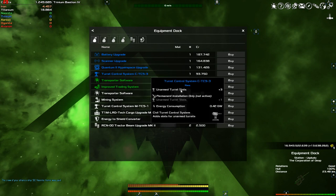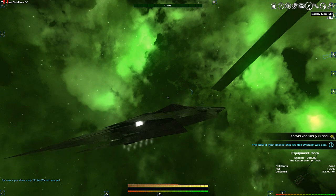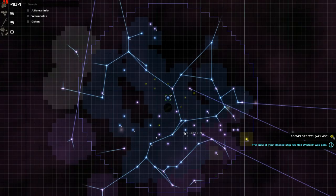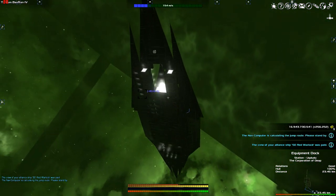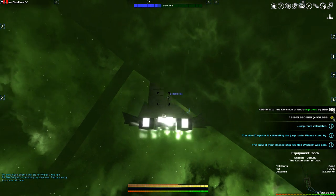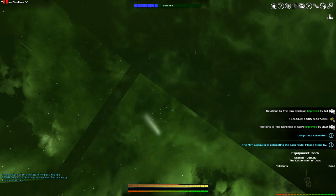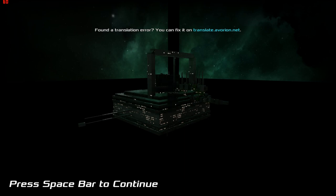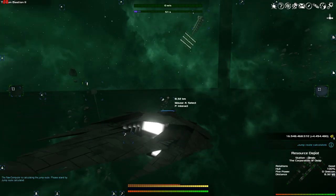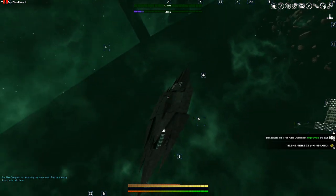There's also a scanner upgrade that you probably don't really need. However, the other thing that would be really nice to find would be a detector. Didn't see any here, so let's jump to the other equipment dock. We're looking for common stuff that's going to help you - detectors, radars, and hyperspace are usually the things you really want to look for when you go to these equipment docks. You have the cash, and it's going to be easily under 100,000 credits, so you should be able to load your ship up with some decent stuff right off the bat.